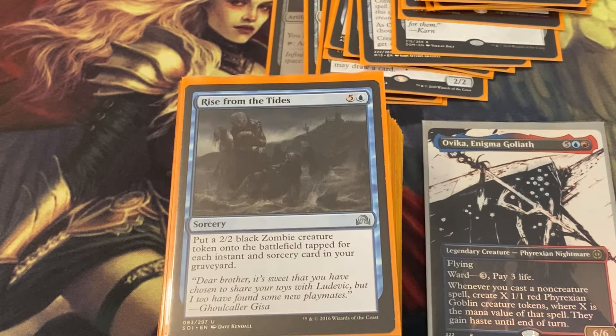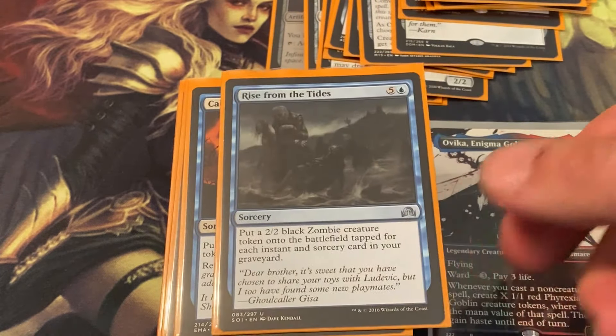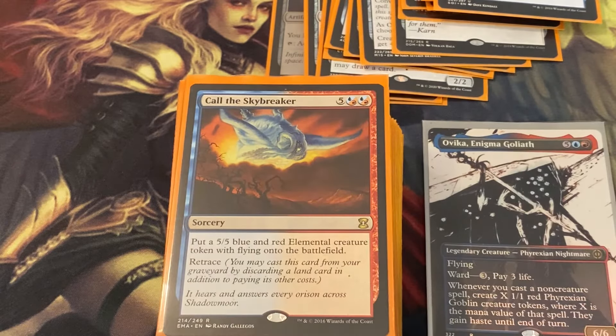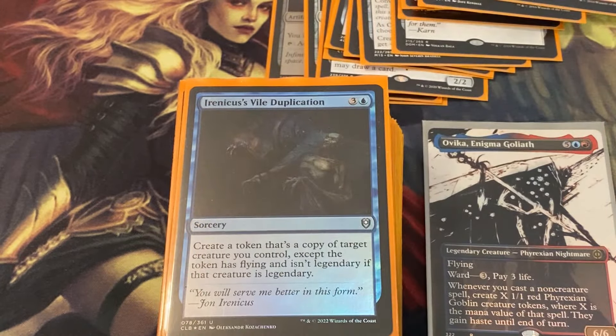Rise from the Tides puts a 2/2 black Zombie creature token onto the battlefield tapped for each instant and sorcery card in your graveyard — that can be very very strong. I think another good card for this deck would be Mizzix's Mastery. Rise from the Tides is basically like a massive zombie-creating sorcery that makes you a ton of zombies, and with Ovika out you're making goblins on top of that. Call of the Skywinder puts a 5/5 blue and red Elemental with flying on the battlefield — retrace lets you cast it from your graveyard by discarding a land, so you keep making flyers and tokens.